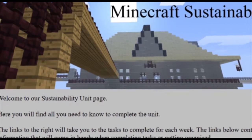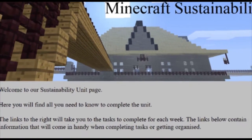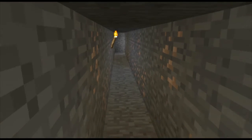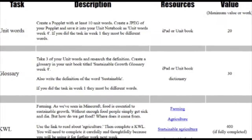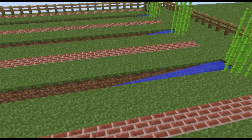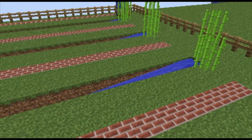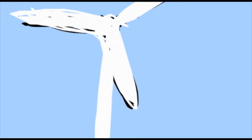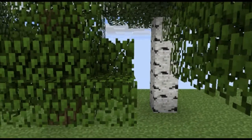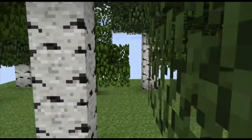The parallels between their in-game situation and the real world were made clear through activities students completed. These activities guided students through sustainability issues around the world and allowed them to draw comparisons between their Minecraft experiences and broader sustainability issues. Each real-world activity completed by students earned them Minecraft credits, and they could utilize these to buy resources they could put towards building their palaces.